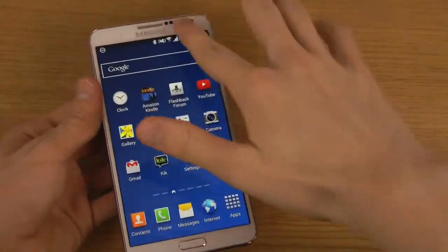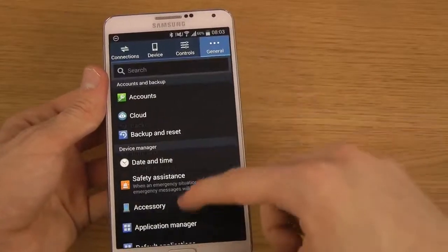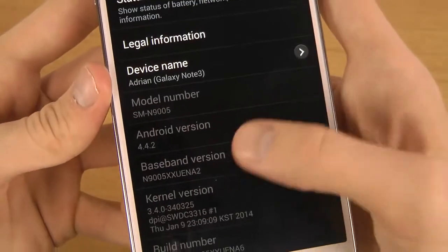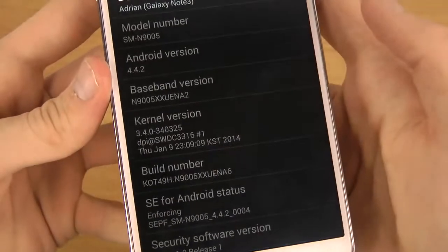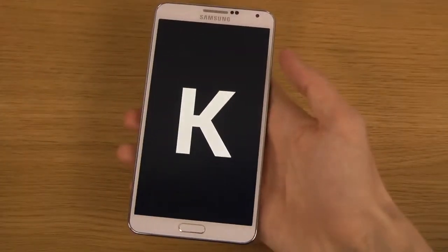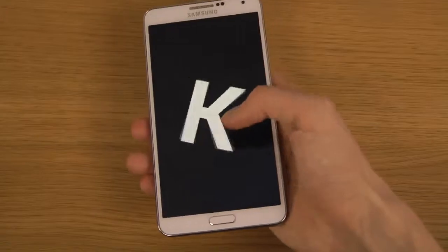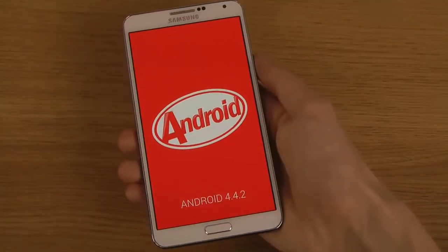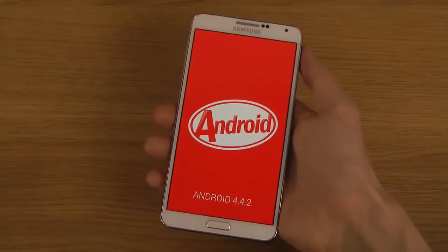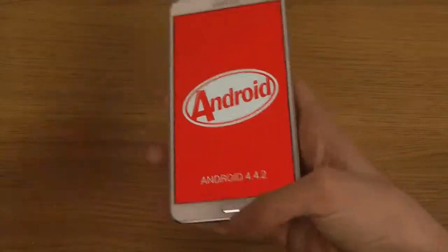If we go into Settings, then go down to General and About, you can see here that it's fully showing Android version 4.4.2 KitKat. You can tap a few times before it pops up, but you can see it is actually the real deal, which is pretty nice.